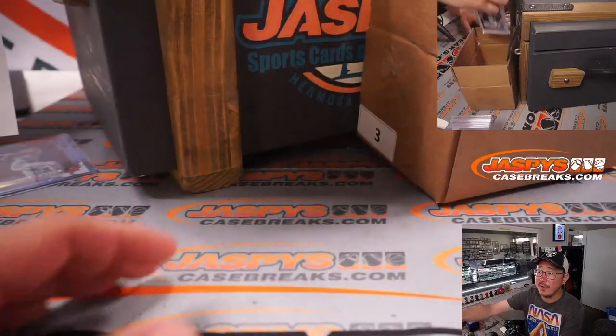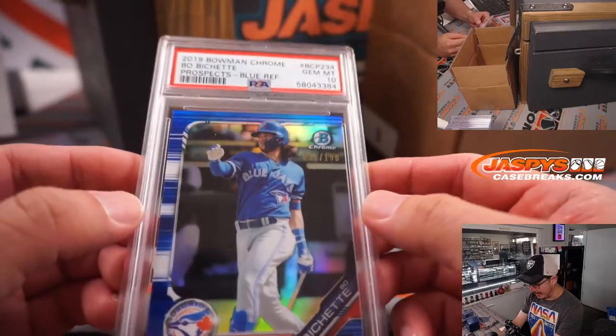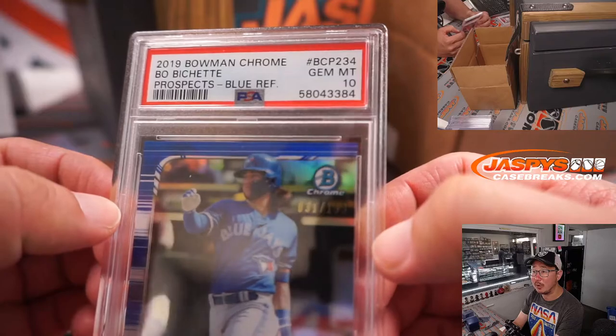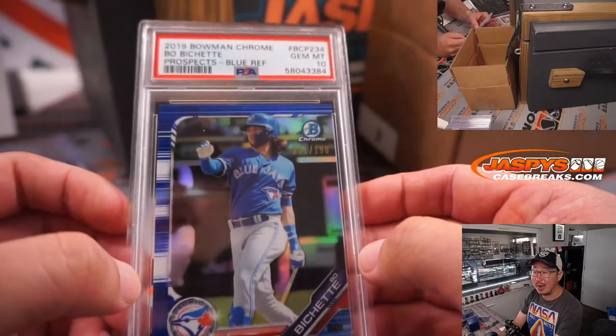The fourth and final card is more baseball — PSA 10. That is Bo Bichette. Great start to the season for him too. 2019 Bowman Chrome Baseball, Blue Refractor, PSA 10, Bo Bichette — 31 out of 150. Trent with the letter B. Nice one, Trent.